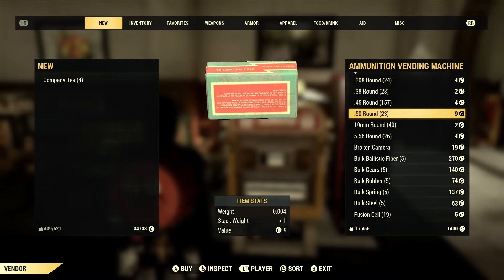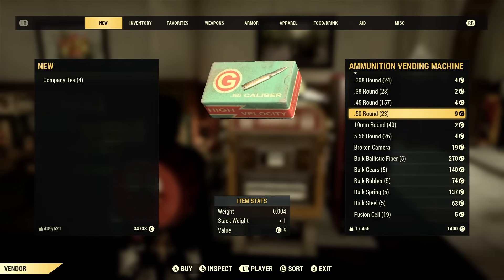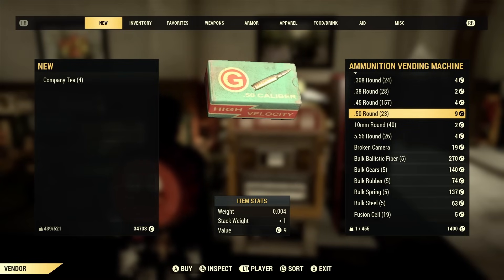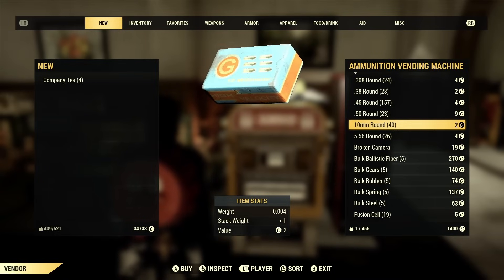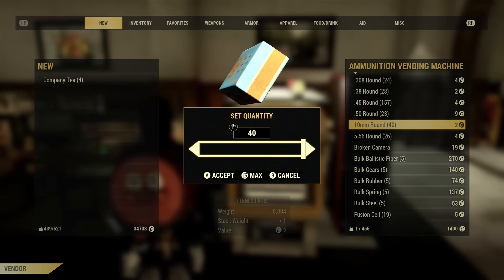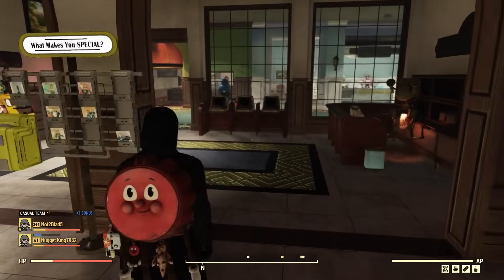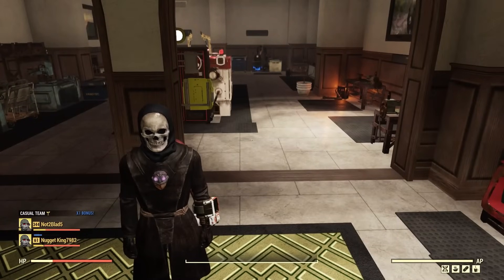That is just way too much. If you have a .50 caliber machine gun, you know how much ammo you go through. Let's say you buy around 50 rounds, which isn't even a full mag — that is going to cost you 450 caps. That's an insane amount of caps to spend on ammo. I recommend paying no more than one cap per ammunition round.